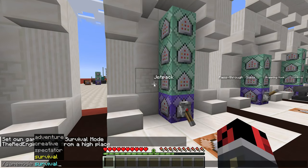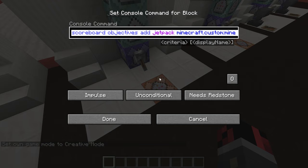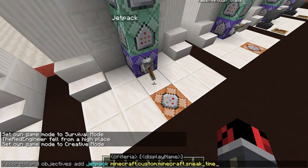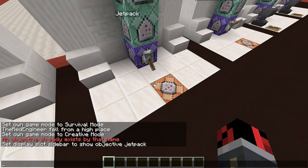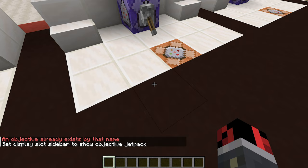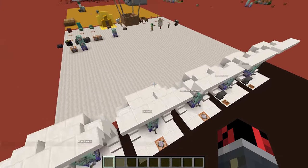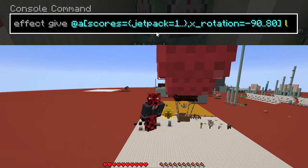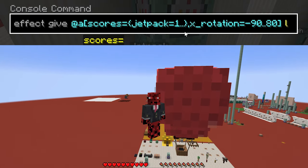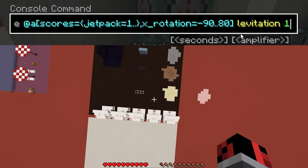This is a very simple contraption — only four running command blocks and one command you run just once. Paste that one-time command in your chat to create a scoreboard objective that detects when you shift. When I press shift you can see a 'jetpack' scoreboard number appear on screen. Using command blocks, I detect that number. The first command gives a levitation effect to all players with a jetpack score of at least 1 who are not looking straight down.